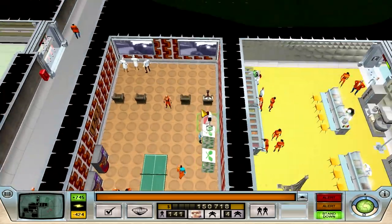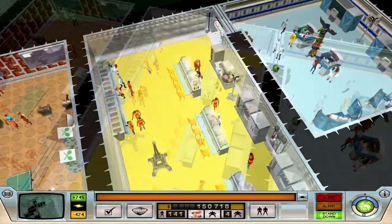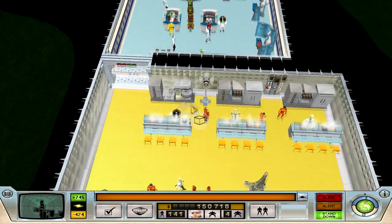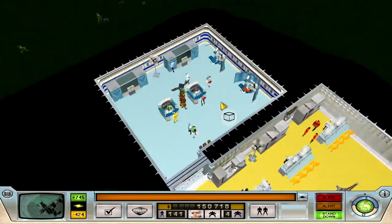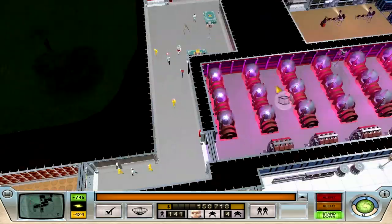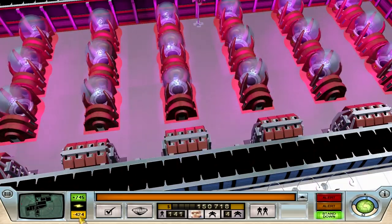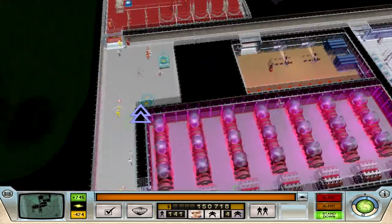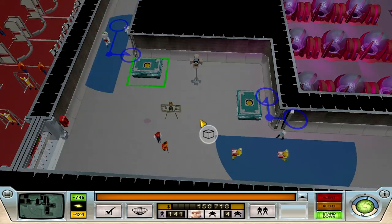Then we have the staff room — staffed pretty nicely, I think I did a good job. Here's the mess hall, got some food and salad bars. And the infirmary — everything ready to go. Huge row of nuclear power plants. I have a lot of extra power, so I'll be good on power for the rest of the game.